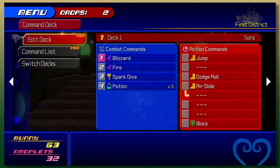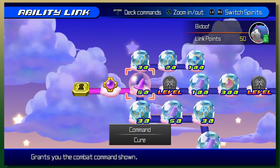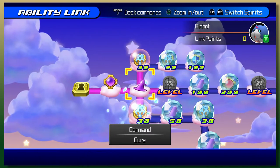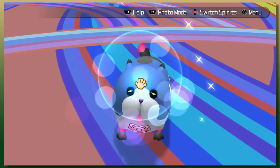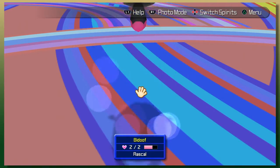Let's quickly go to our spirits and then ability links. I want to go ahead and get — we have exactly 50 link points now, so I can get Cure. I'm gonna have my Bidoofster learn that, and then now we can heal ourselves. Aren't she cute? You can pet the Meow Wow. How you doing, Meowie Wowie Bidoofster?